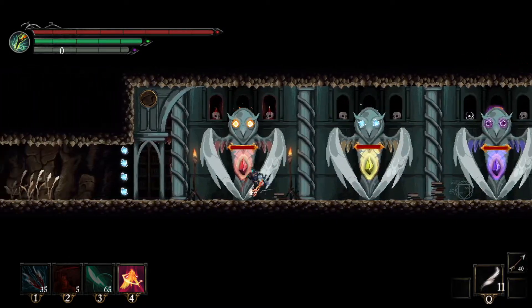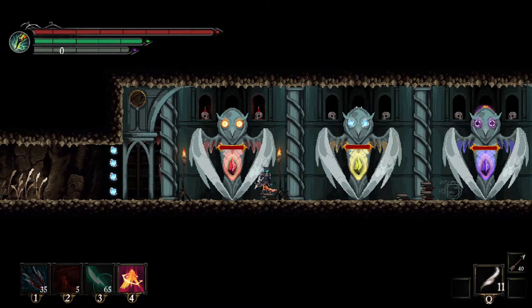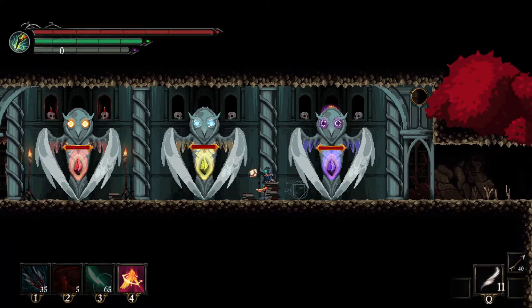If you're playing Death's Gambit and you're stuck at this part like I was in my initial playthrough, all you simply need to know is that you need fire damage, lightning damage, and dark damage to destroy these elemental crystals.